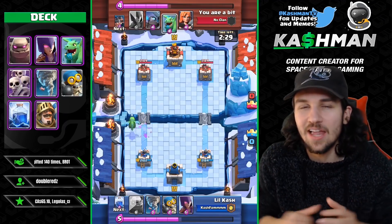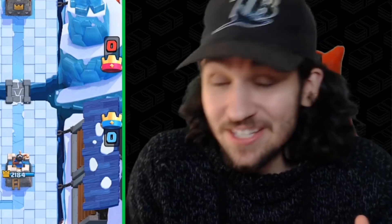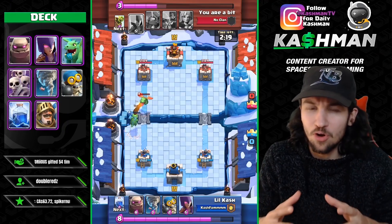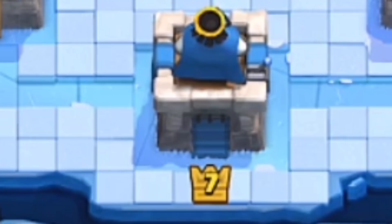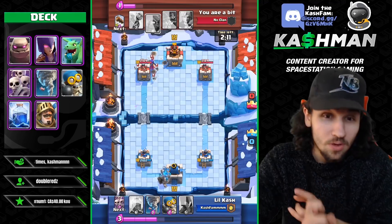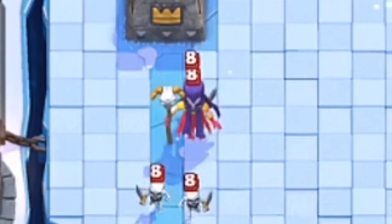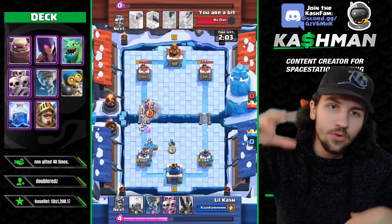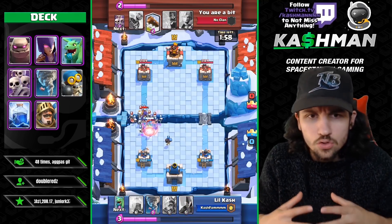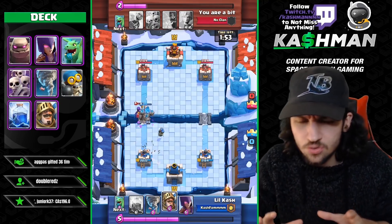I definitely recommend this Golem deck. This is known as a beatdown deck in Clash Royale. What a beatdown deck means is it highlights the strategy of beating down your opponent with a big, large push. Usually you want to play the Golem at the back, which I'll probably do here. Play the Golem at the back, and all you have to do is support your Golem with the Prince, the Bomber, the Knight. You can use Lightning to take out units, use the Tornado to pull units into range of your Prince and your Bomber. You can do a lot of very interesting things.